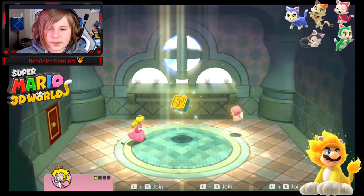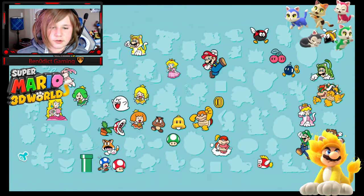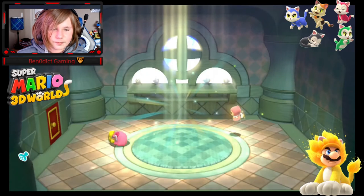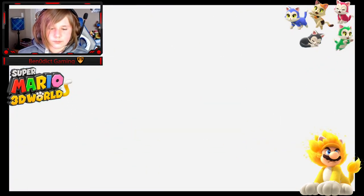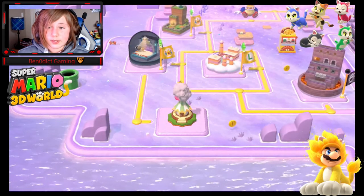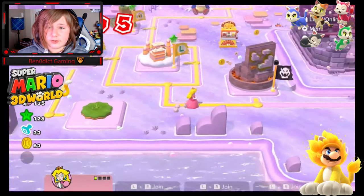Grab a stamp from the stamp house — oh, it's a little orange fairy, I like her. And now we can go over to this beauty of a level, 5-7.